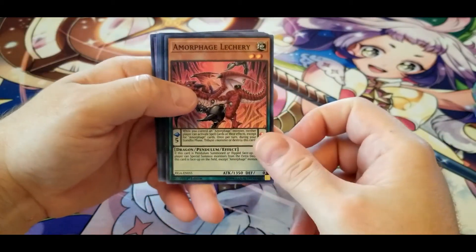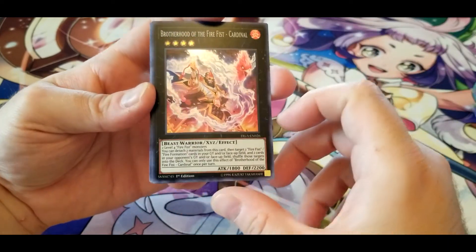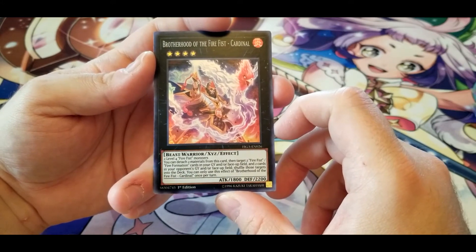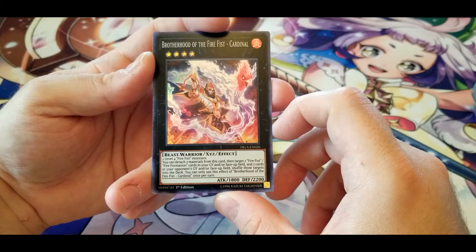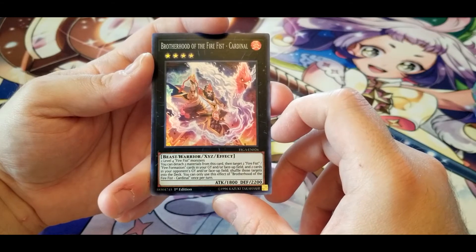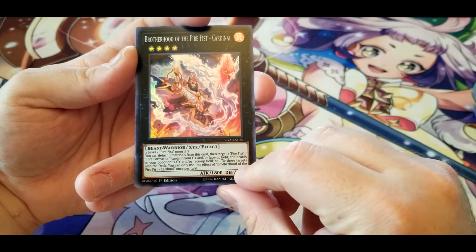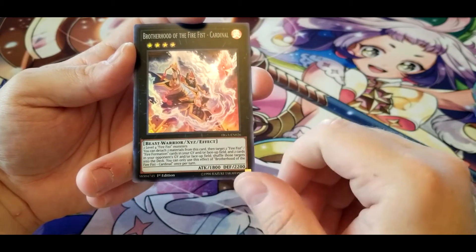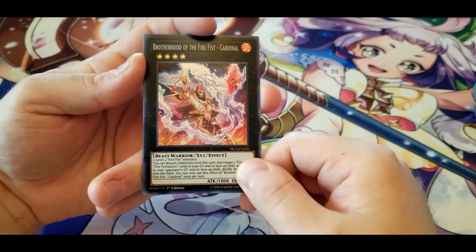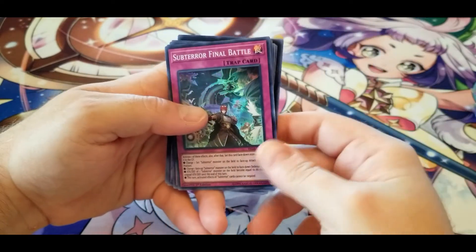Amorphage Lechery. Brotherhood of the Fire Fist — Cardinal: you can detach two materials from this card, then target two Fire Fist or Fire Formation cards in your graveyard and/or face up on the field, and two cards in your opponent's graveyard and/or face up on the field, and shuffle all those cards into the deck — once per turn. Decent for resetting your spells and traps or monsters, and you can take out problem cards in your opponent's graveyard.